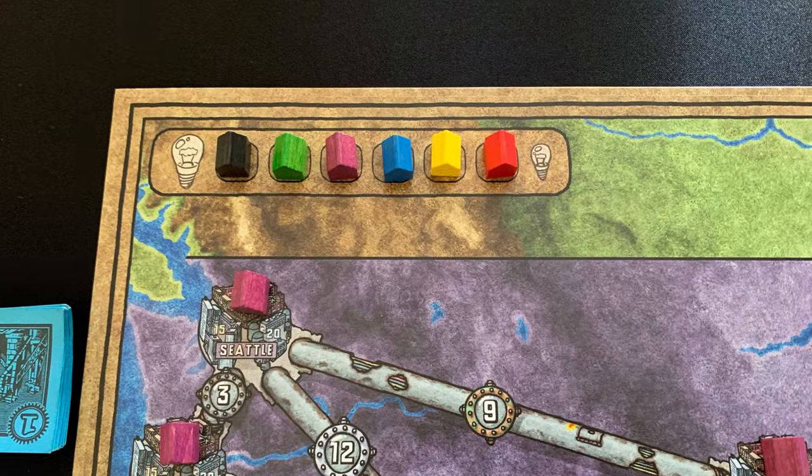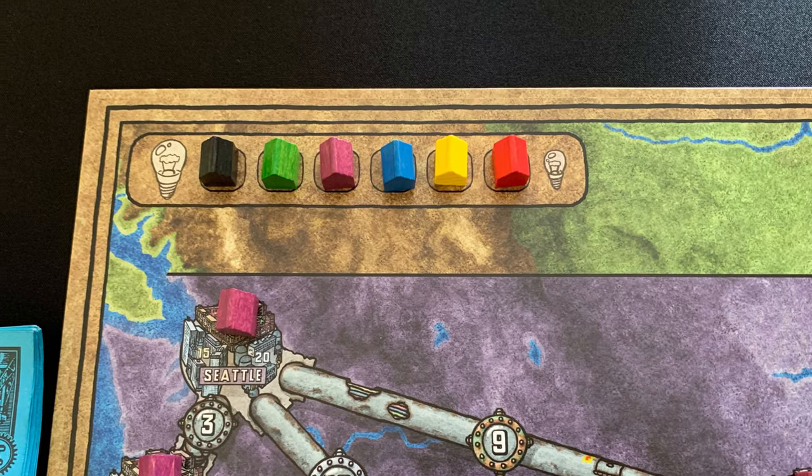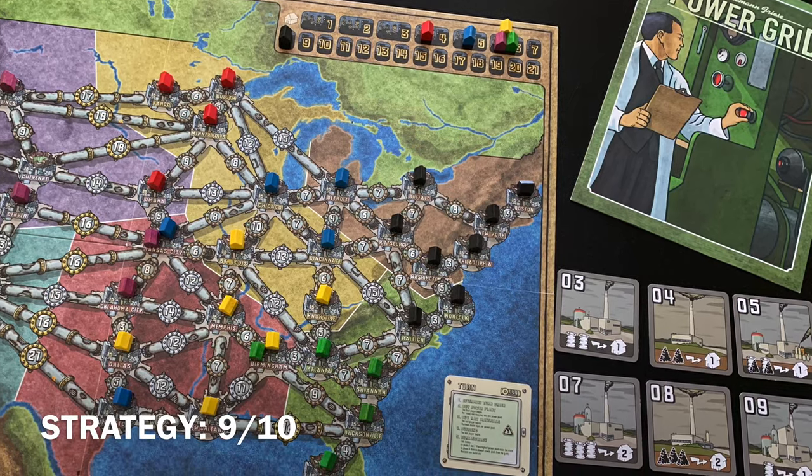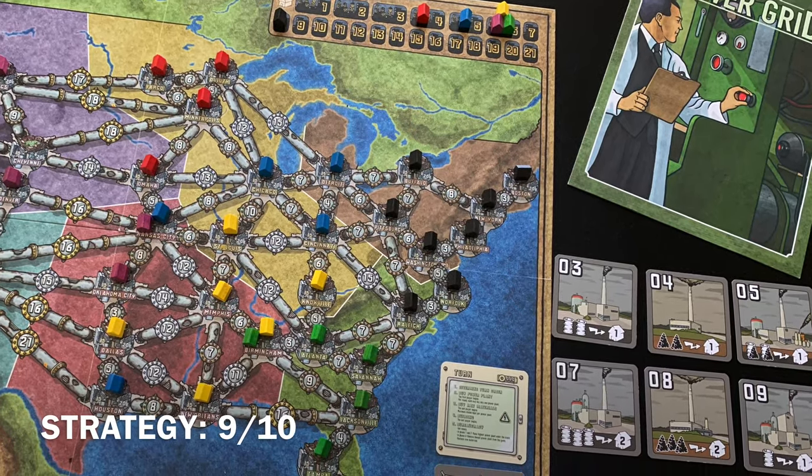The turn order mechanism is a significant part of player's strategy. While having the most cities in your network means going first in the auction phase, the turn order is reversed for buying resources and building cities so that the last player goes first.